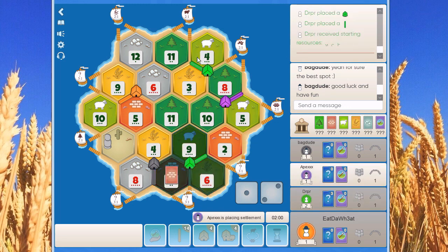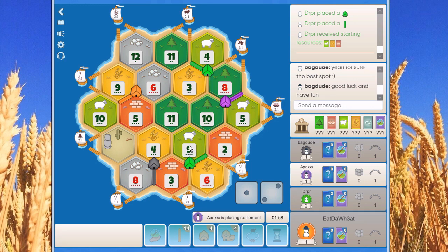Green first settles on the 3, 4, 8 and then the 3, 6, 9 — they have everything except ore. Purple finishes with a 4, 5, 11, also without ore. But both green and purple are pointing towards the 6 ore, so they might get there later.